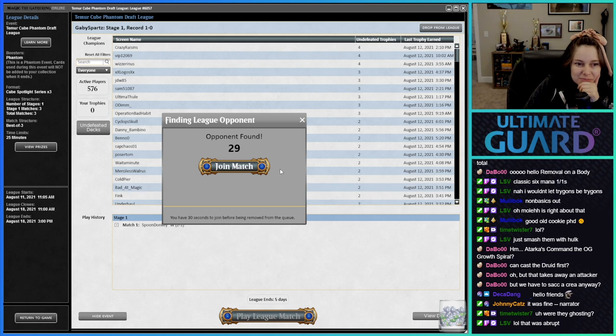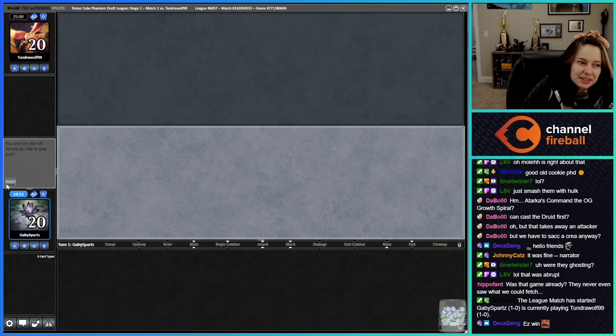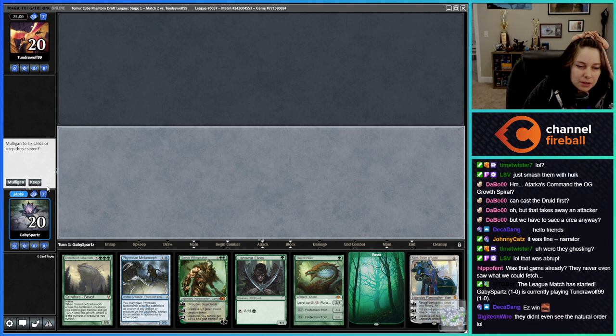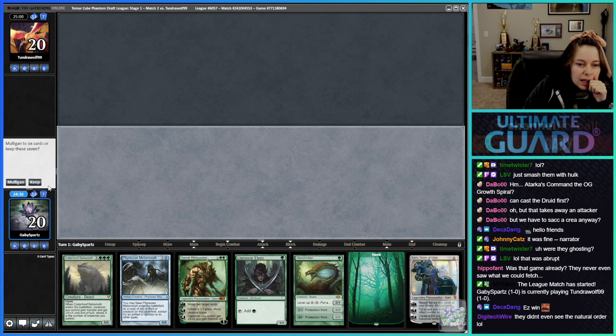They didn't even see us cast the Natural Order. Can we keep this? Oh, I want to keep it. We kind of can't — we need to peel exactly a land or we're in trouble. If we draw a land we can go Phyrexian Metamorph into copy Land of Worlds — that would be so sick. But we're on the play, right?